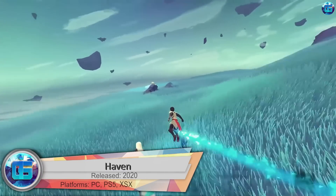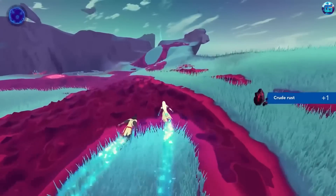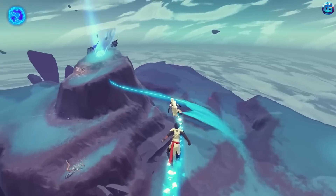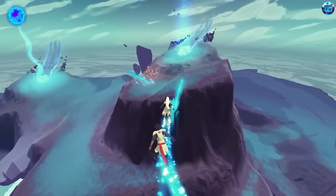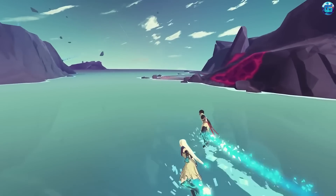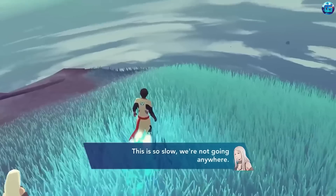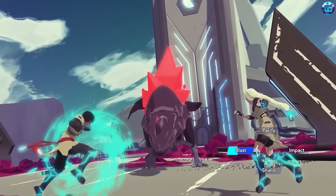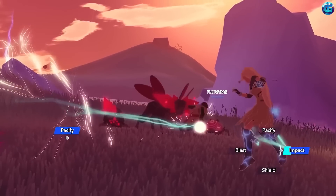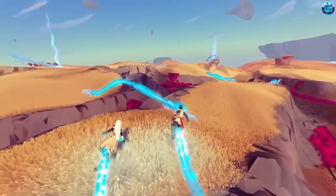Haven: the main characters — a guy and a girl — fled from their home world to an abandoned planet where they can enjoy each other's company. In co-op or alone, we study the landscapes of an unknown world, soar above the ground holding hands, listen to music, read books, and talk on various topics. In between, we uncover the secrets of the planet, which won't be as simple as it seemed. This is a funny and kind story from which it will be difficult to tear yourself away.